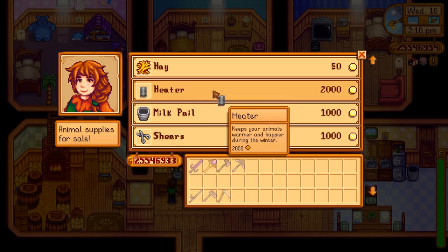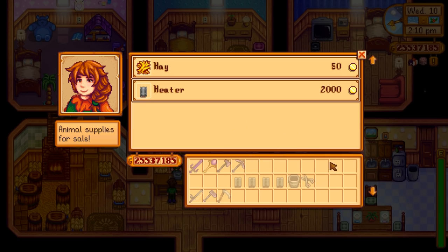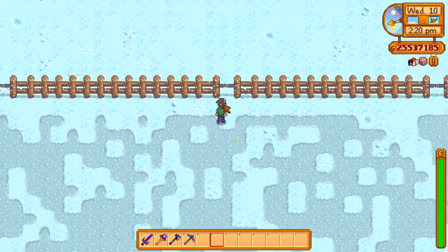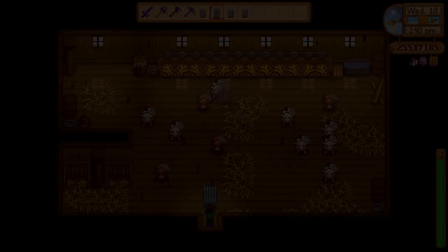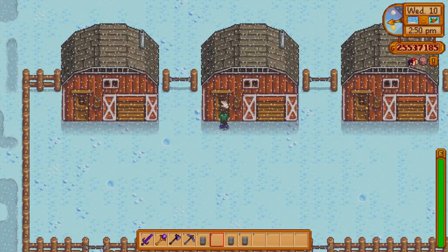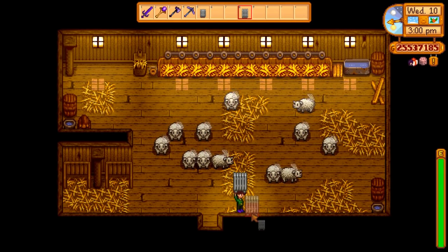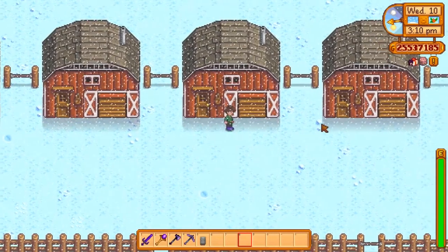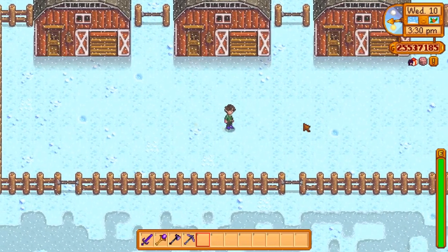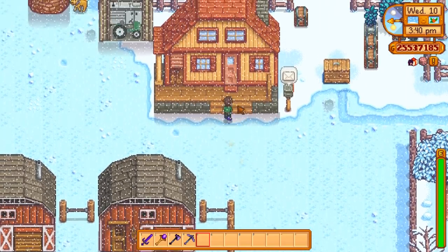Now I just need to buy a few extra things - four heaters because I'm going to keep the animals warm, which makes a big difference over winter. If they're warm they're happy. I also need one milk pail and one pair of shears. I'm going to do the bare minimum with these animals, but in winter they can actually be pretty happy because they'll be fed every day and warm. Here we have the cows, goats, sheep, and my favorite - the truffle hunters. They all get a heater. My UI info suite tells me which ones I still need to pet, which is all of them. See you in spring.